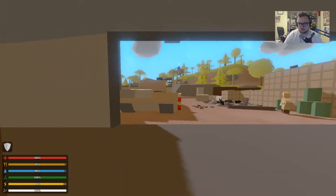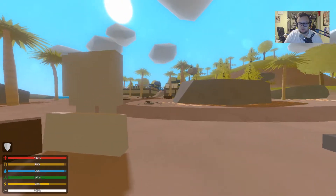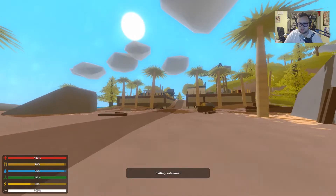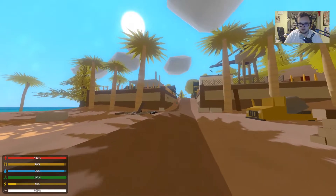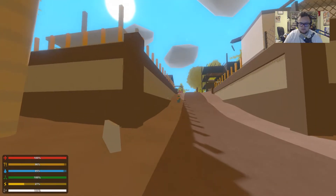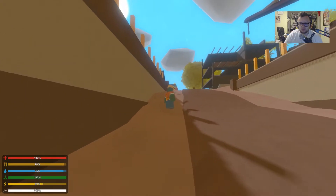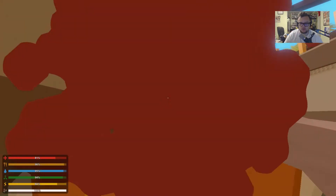I don't think there are going to be any drops here, so I'm going to exit the safe zone and head off. That means there will be zombies out here. We're entering another part of the HQ — this looks like an old construction site, so we may be able to find some weapons here.